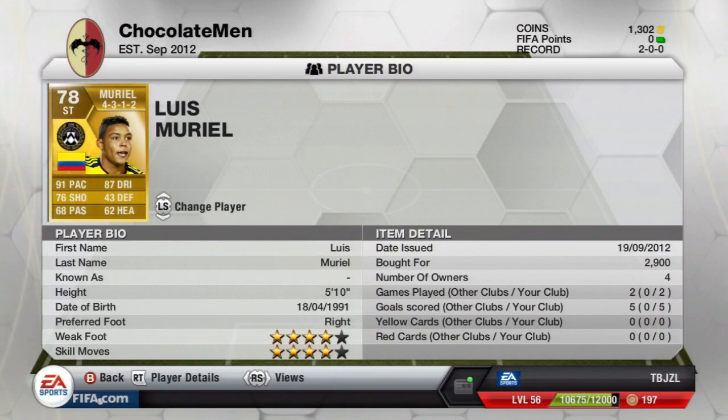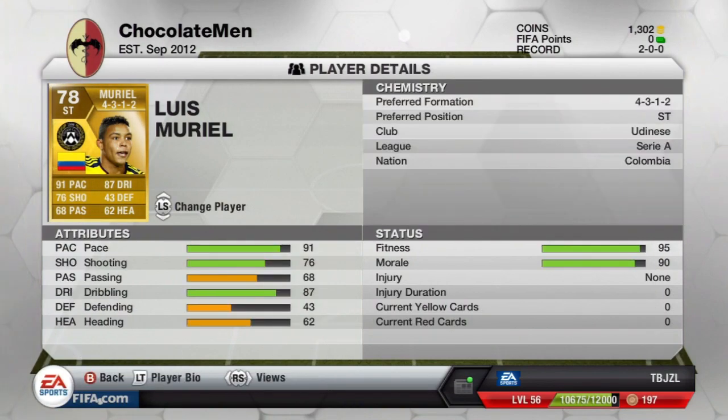He's about 5'10 and he has 4 star skill moves and a 4 star weak foot. His preferred foot is obviously right. I've managed to nab this guy for 2,900 coins and I've only played 2 games with him. I've got him in the 4-3-1-2 formation.